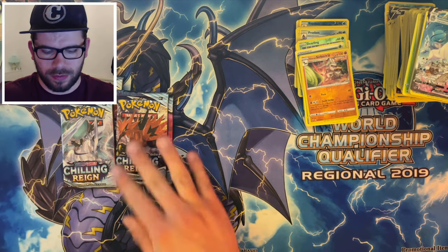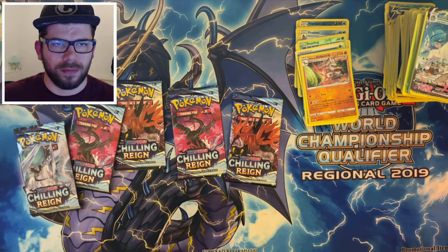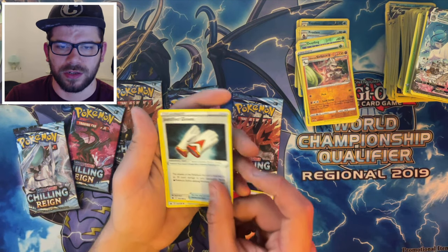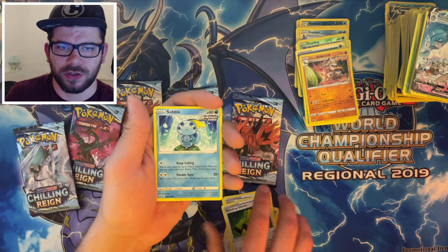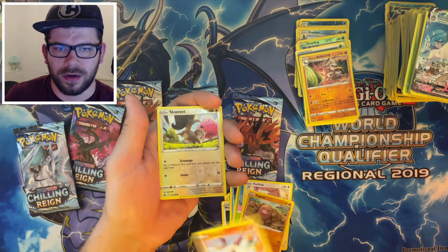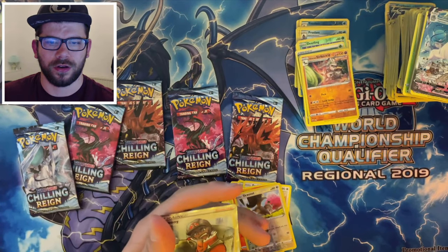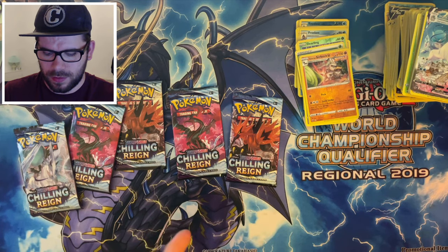Alright, we're down to the last few packs now. Six packs left. Let's see if we can get ourselves a Rainbow Rare, Gold Rare, or anything really. We've got Fire Energy, Weeding Gloves, Avery, Meditating Sobble, Bonsly, Furfrou, Diglett, Lavastar, Reverse Holo Squirtle. And, oh — we got a Full Art Peony! Discard your hand and search your deck for two trainer cards. We got a non-full art version earlier, but yeah that looks amazing, I like the artwork there. So we're down to five packs now.